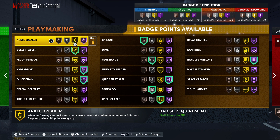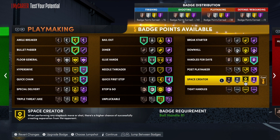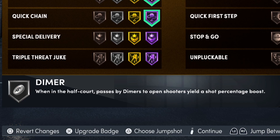Looking at the badge setup for current gen and next gen, you could also use Stop and Go, which is actually a great badge this year — I'd recommend it on Silver if you have enough badge points. The main essential badges are Quick First Step, Bullet Passer, Handles for Days, Unpluckable, and Bailout on Bronze.